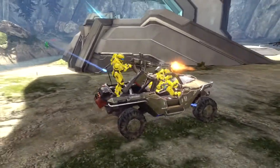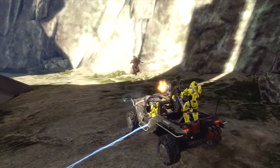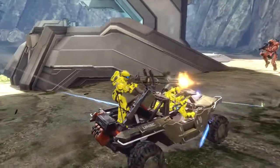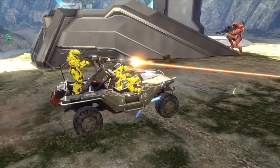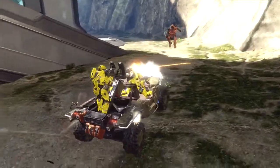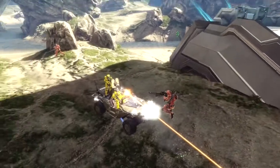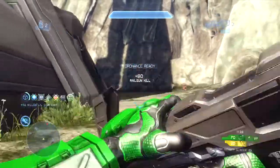My railgun impacts the Warthog before the sticky grenade actually blows up — you can see the sticky grenade falling over here. When my railgun impacts the Warthog it blows up the Warthog, but it also prematurely detonates the grenade stuck to it, and that gives me the kills. Because the grenade also kills this red player, that's four kills for the overkill. The next kill is just really self-explanatory.